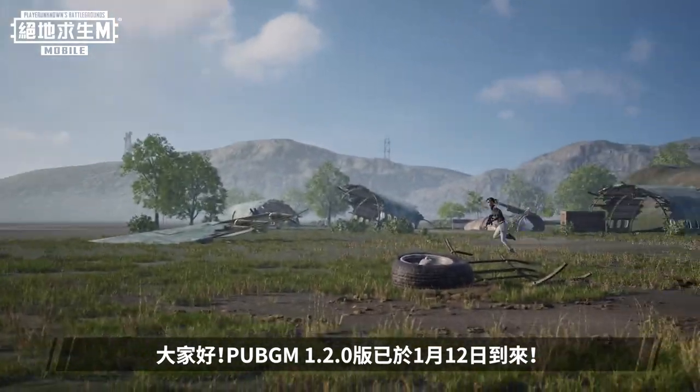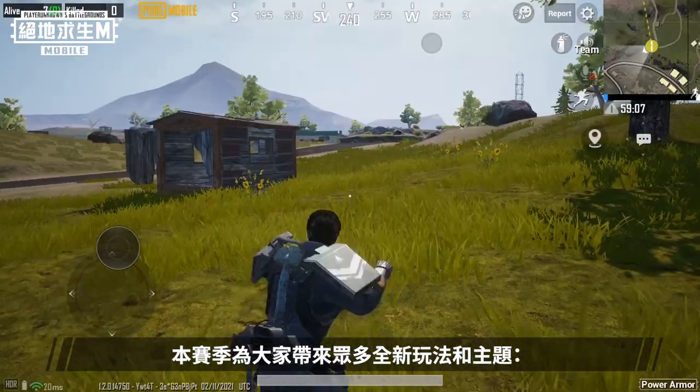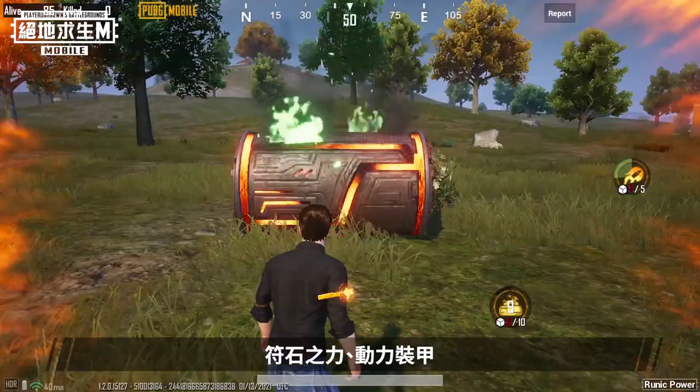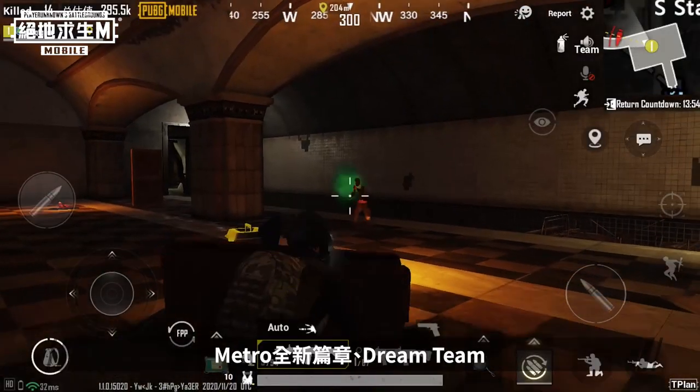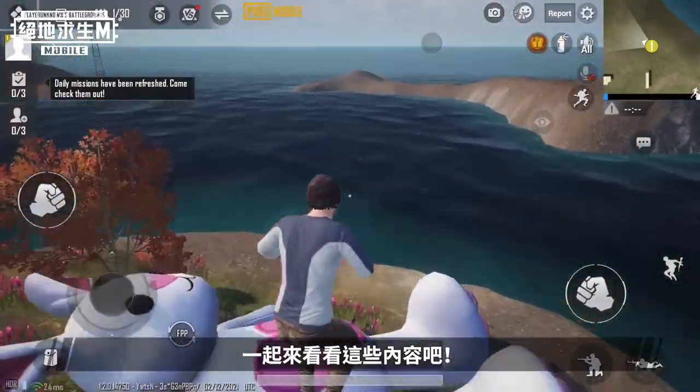Hello everyone. PUBG Mobile version 1.2.0 arrives on January 12th. Numerous new modes and themes will be available this season: Runic Power, Power Armor, Metro Royale New Chapter, and Dream Team. Let's check them out one by one.